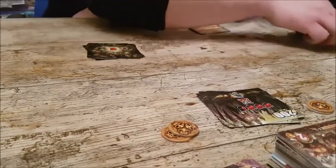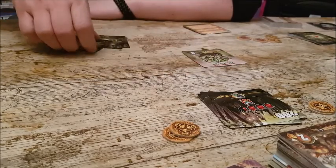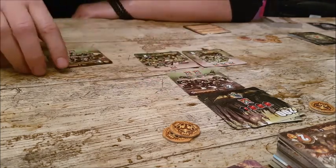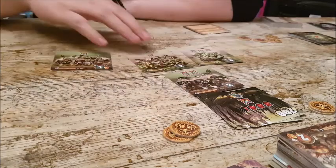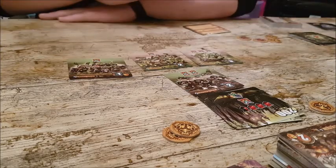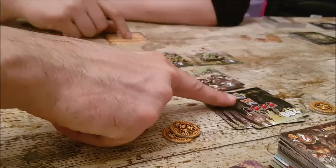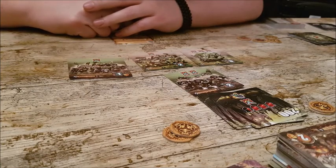James goes next as the Orcs. He plays a card with a symbol showing a figure holding an axe — and it turns out this card makes every army discard half their cards, rounded up. He does his melee attack of seven first, targeting players, then triggers the discard effect — that's brutal.